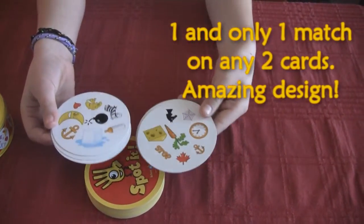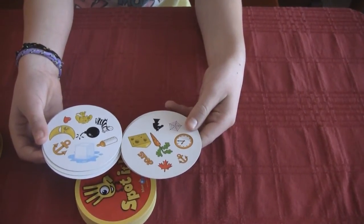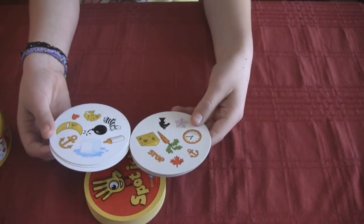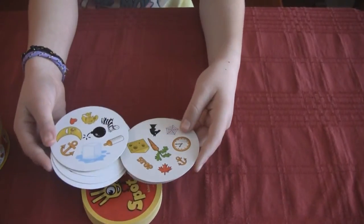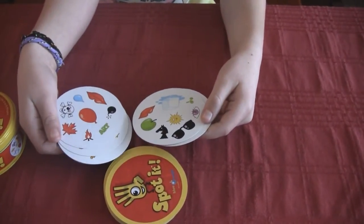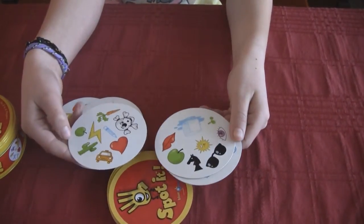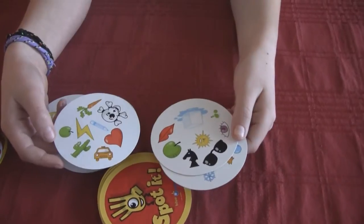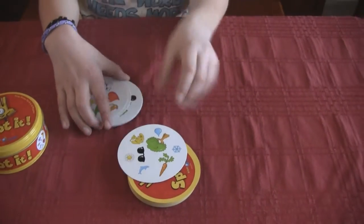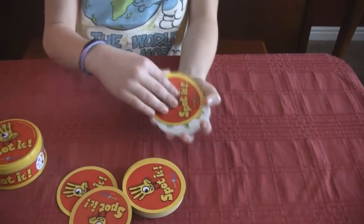So it's the same. Wow, so you could take any two cards and there's one and only one thing that matches. So what matches on there? I can't figure it out. So you're not spotting very quick on that one. Oh, it's the anchor. The anchor. So take another two cards. What matches there? The lips. Oh yeah. So it's not the exact same size — this could be the apple. So you're trying to match all those things up. Is it hard sometimes? Yeah, because sometimes it's really small and big on the other and you can't really tell. So the sizes are different.